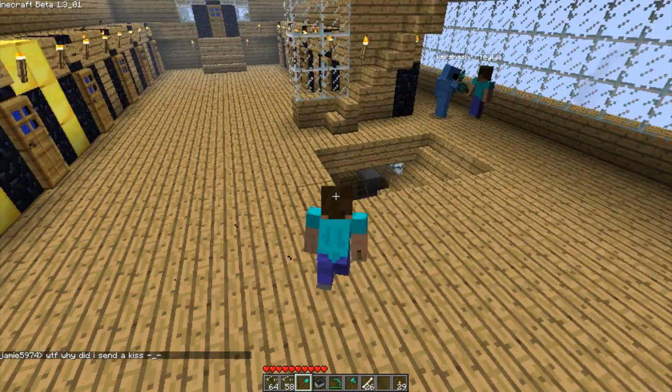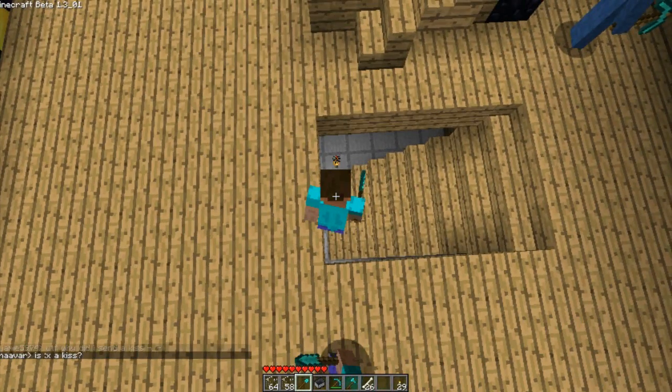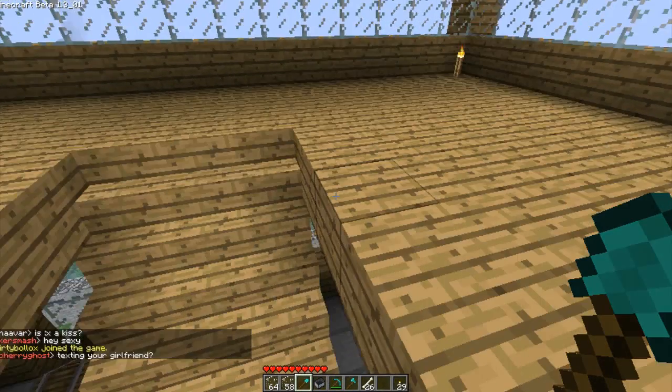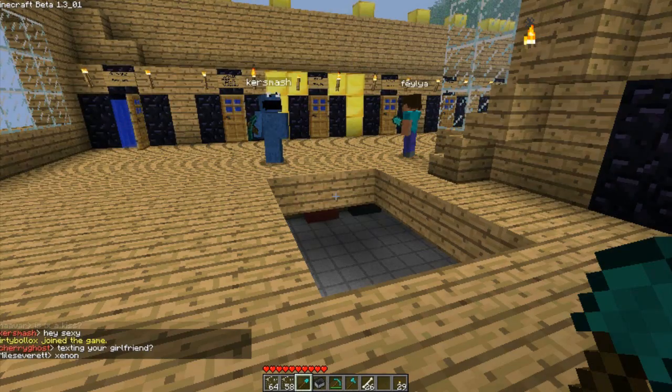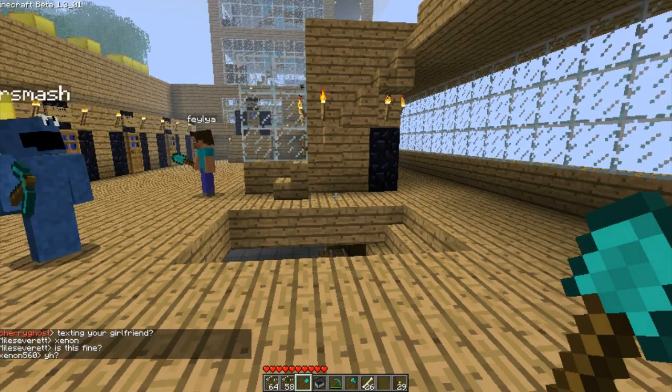If you press shift you're not going to fall off the edge. So if you're building up mega structures, see that — I'm not going to fall off the edge no matter how much I walk because I'm holding shift. It's really good if you're up high on a tower and afraid of falling off — just hold shift and you should be good to go.